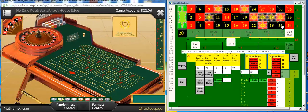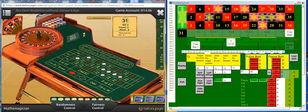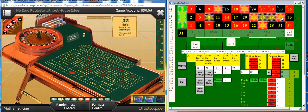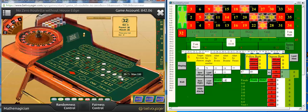I lose the first spin as 31 appears, so this bet is now down 8. However on the second spin I win as 32 appears, so the whole bet makes a profit of 20 units — that is 36 for number 32, less 2 bets of 8.